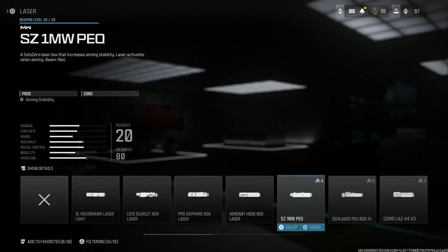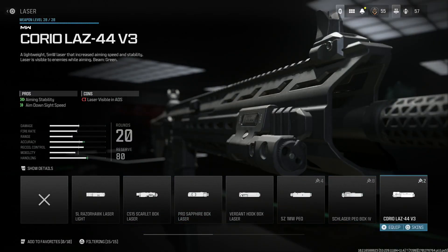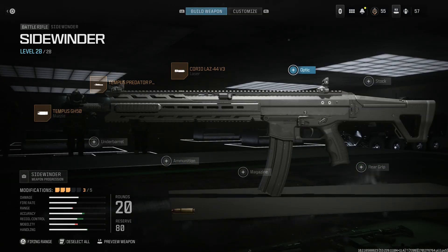For the laser — again, personal preference. Just to kind of tag this thing out, I'll show you one thing you could swap if you don't want a laser. However, the Lase 44 — this is that green laser for aiming idle stability and aim-down-sight — I prefer this one. It just gives me really good eyes on target with that green laser and helps me keep shots on target.